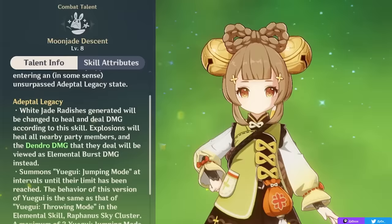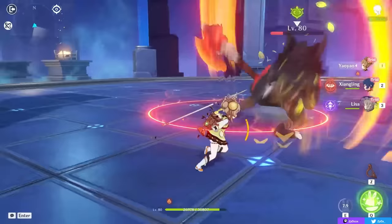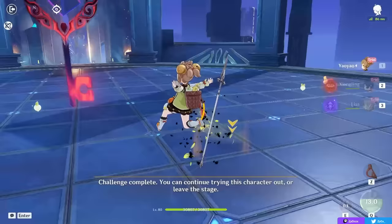This Adeptal Legacy state lasts for 5 seconds, during which you can summon up to 3 Yugues, and you also gain a movement speed increase and a Dendro resistance increase. This can be relevant in certain teams like Bloom or Burgeon, where your own Dendro reaction damage hits you, since reactions like Bloom and Burgeon actually damage your active character if you stay next to the cores. When you're inside your burst, if you jump or dash around, Yaoyao will throw white radishes at nearby enemies, so you always want to be moving when on-field during your burst.